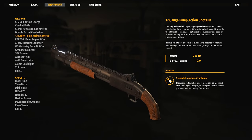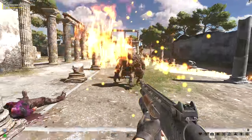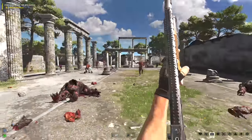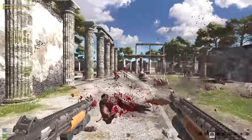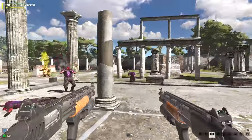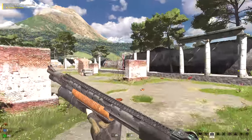Then we have the 12 gauge pump action shotgun with the grenade launcher attachment. This thing is the early game win button thanks to its range, spread, and speed, but make sure you get your fill of it because it won't quite cut it in the late game. The 12 gauge pump action shotgun gets a death verdict of 'If it bleeds, we can kill it' out of 10.